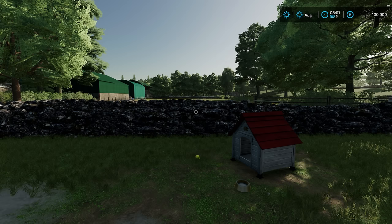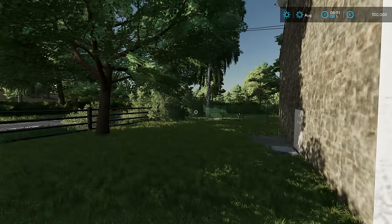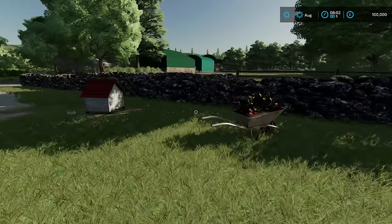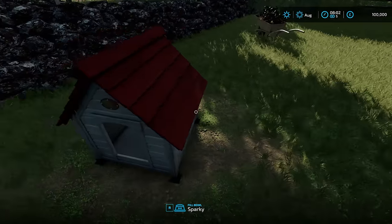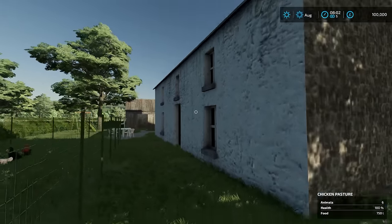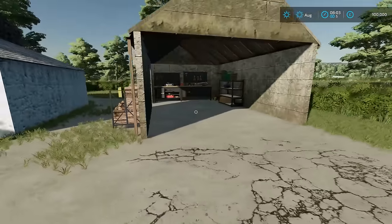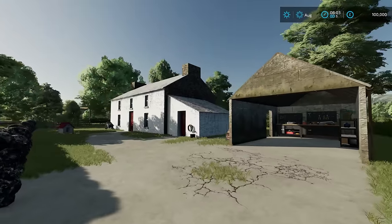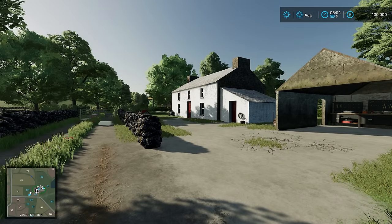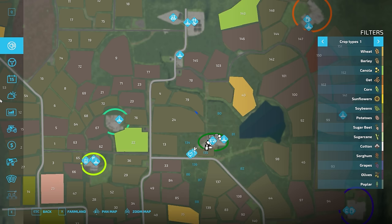Just like all my other map tours, I haven't toured the map first — this is the first time I've actually seen it, so it's going to be very interesting to discover all the different places for the first time. It looks like we actually start with our dog here — hello Sparky! We've got some chickens and of course we've got our house just here, a nice looking property and a workshop. We're next to field 134, and you can really see how big this map is — look how many fields it has.